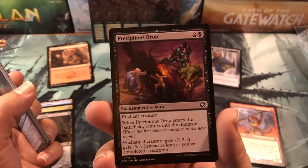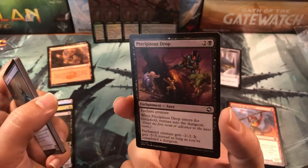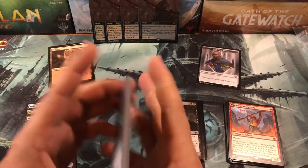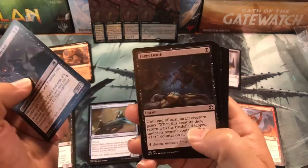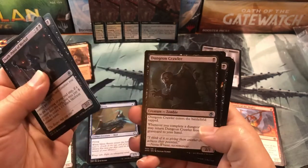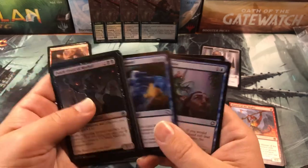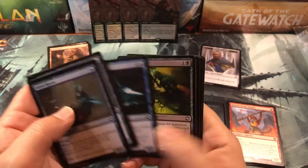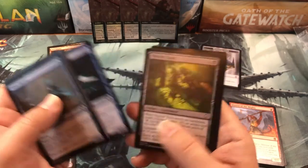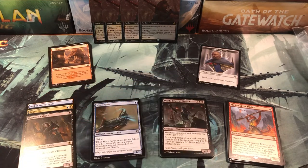I only got one removal spell — a Precipitous Drop — and that was the big problem. Everybody else had a lot of removal and I had almost none. There were so many players there, and a lot of them had researched how to draft this set, so they were pulling all the really good removal cards. I wasn't getting the spy out fast enough, and either I'd get the spy without Thieves' Tools or they'd get killed as soon as they hit the board. I just couldn't get the card draw going, so I kept running out of cards by turn four or five because everything was so cheap to cast.